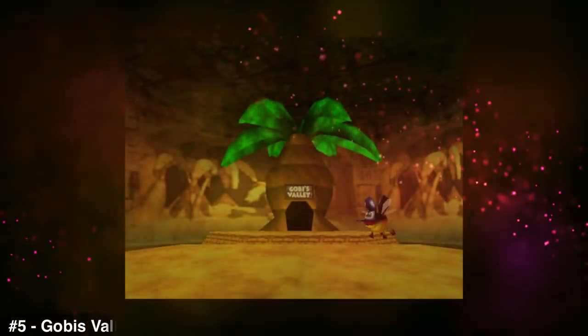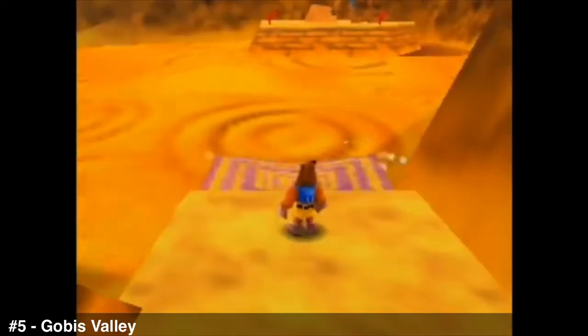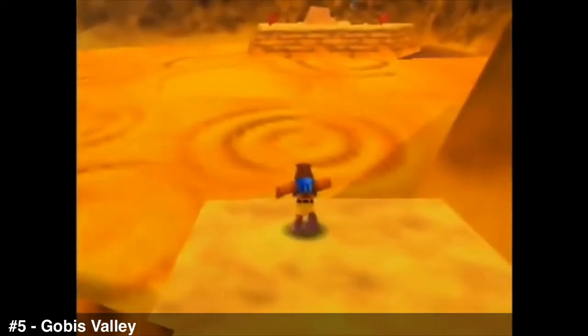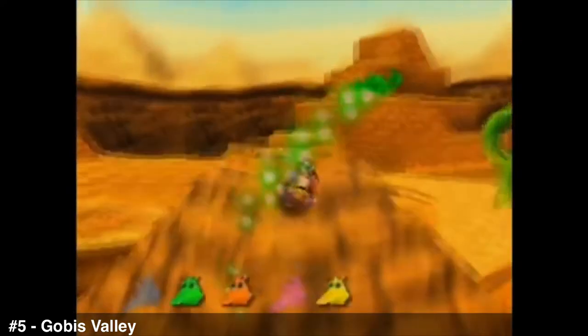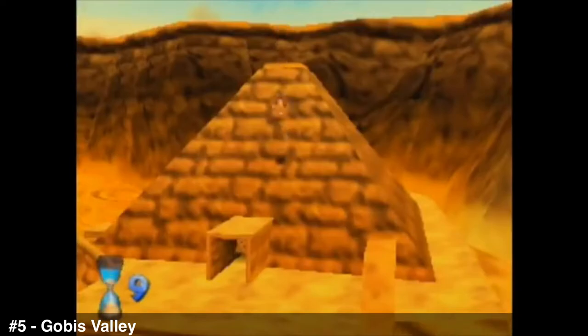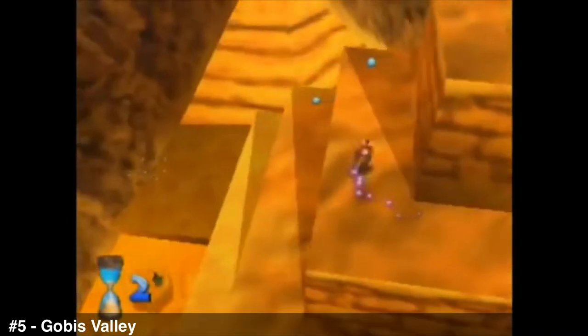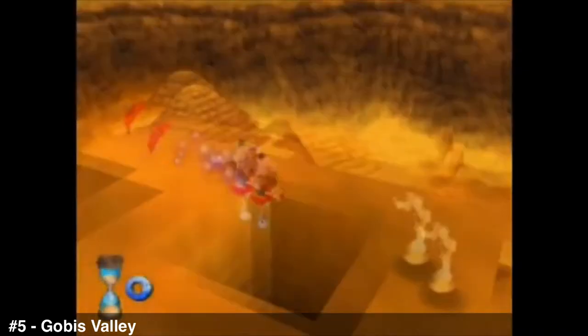Number five: Gobi's Valley. For some reason I've always liked desert areas in games, most notably in DK64. But Gobi's Valley is exactly what I want out of a level — huge area, little pyramids and big pyramids with things to do inside them. It has great memorable moments: using the super speed to run up the pyramid in time, or getting the camel to go all the way down to the tree to transfer water. Really memorable stuff.